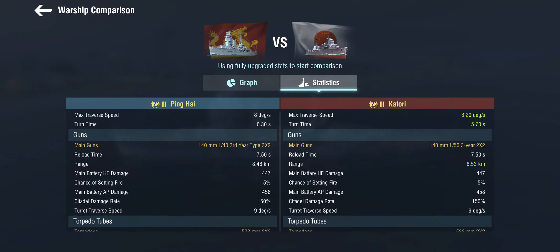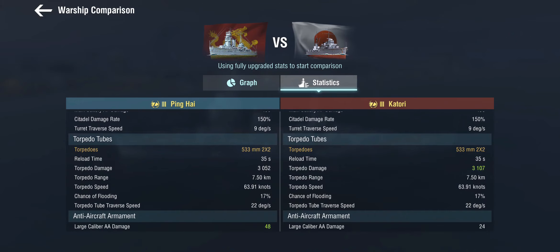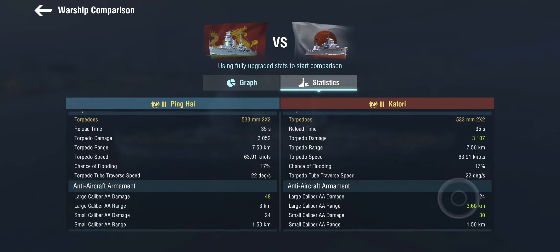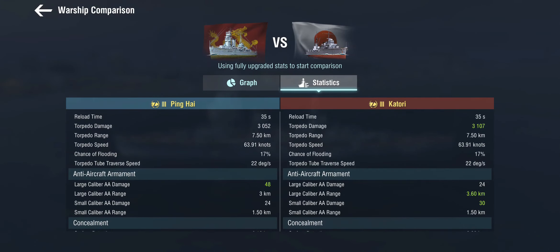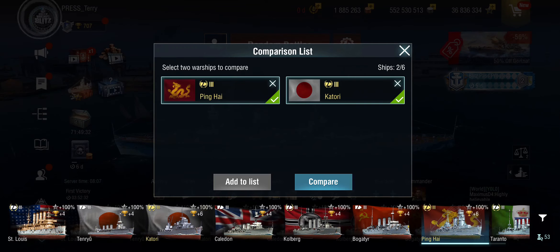She does, however, have an extra gun turret. The Katori has two twin guns of the 140mm Japanese cruiser guns, whereas the Ping Hai gets six, all in three twin turrets. The torpedo loadout is for all intents and purposes identical — you get marginally more damage on the Katori and you do have an extra reload on the Japanese side. The AA is, well, for all intents and purposes identical — this is tier 3, you don't have any AA. The concealment is a bit better on the Ping Hai, but otherwise these two are very, very similar ships.